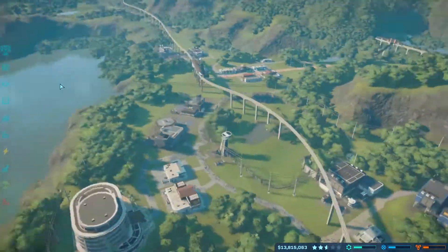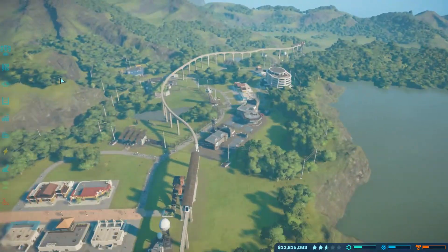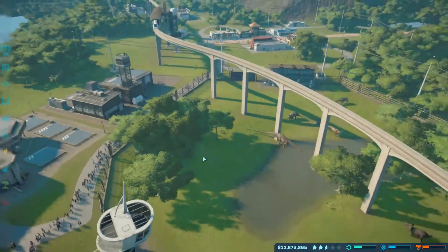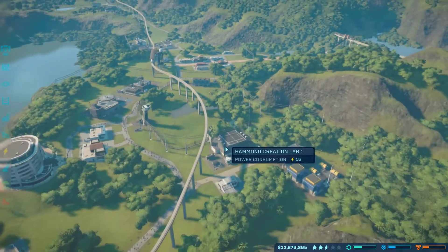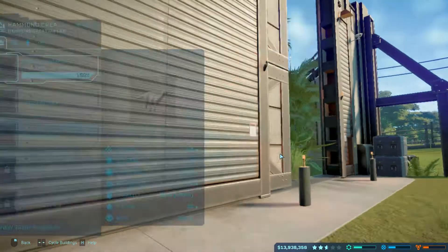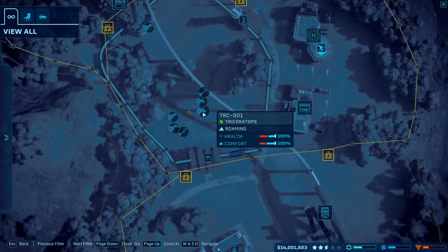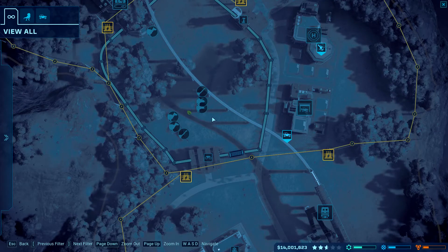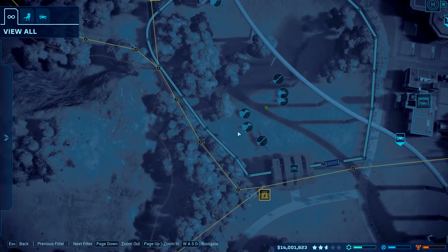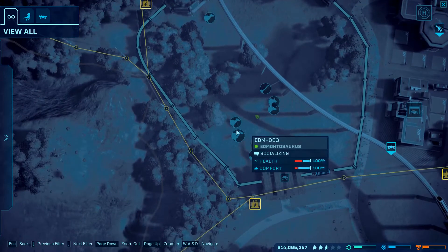All right, guys, I'm gonna cut it here. It's a very short episode. The only thing we pretty much did was complete two quests. I released the Ceratosaurus and some Edmontosauruses here. I have some things I have to take care of. Let's go to map mode real quick - so we've got one, two... so this is the third one. Maybe I just had to incubate them and didn't have to release them. I'll look at the footage again - I think we should just incubate them. Interesting.